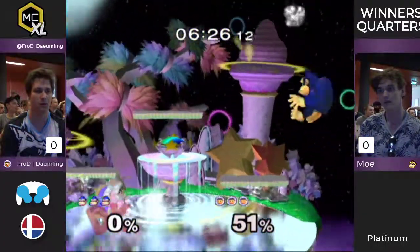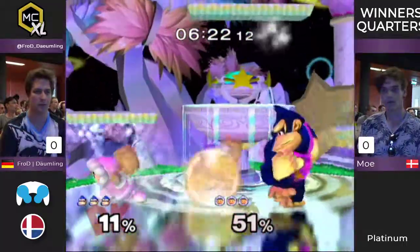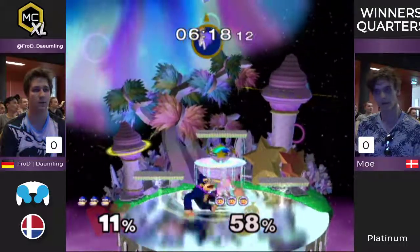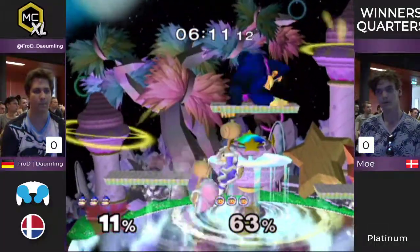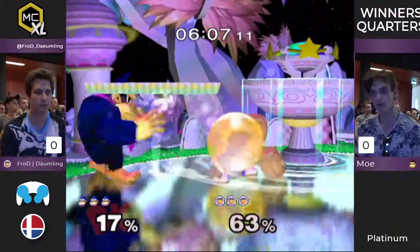He makes Donny Kong so fast. So Donny is not engaging — he wants the DK to approach so he has a chance to get a wobble in. I don't think it's the hardest thing to get a grab on DK. He's a very huge target, so you grab his feet while he's running. That's the level we're talking about here.